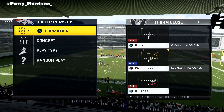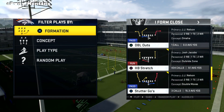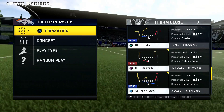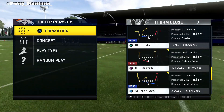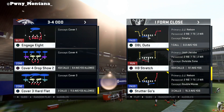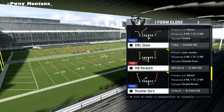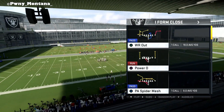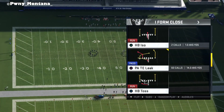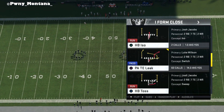Now if you guys are in I-Form, you guys are definitely running the ball heavy. As you can see right now, this halfback stretch play out of this specific formation is absolutely bonkers — 9.1 average yards — this is out of my own personal playbook. One way that a lot of people start to guard heavy runners is they come out in cover four, and that's why I'm bringing you a cover four beater out of a formation like this, because most people run cover four against I-Form Close.